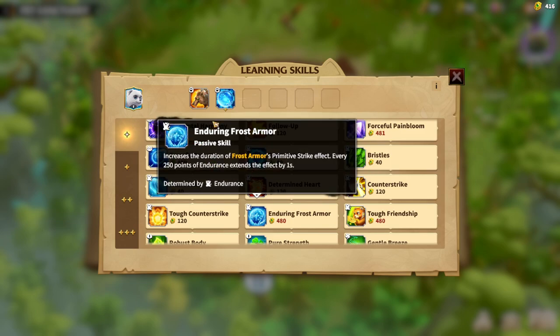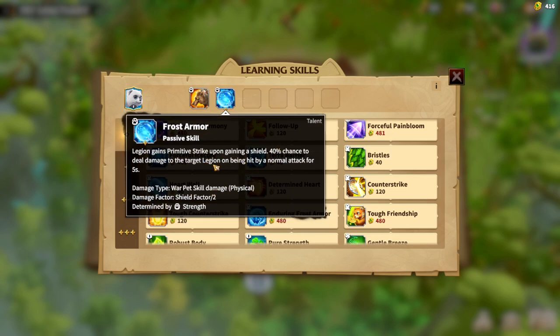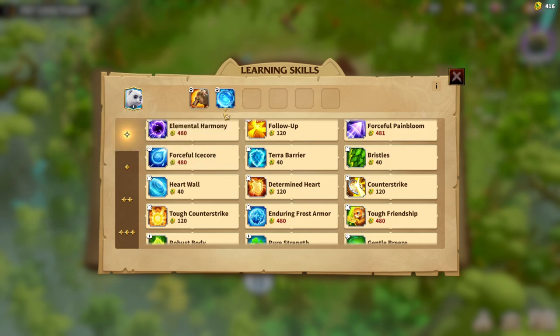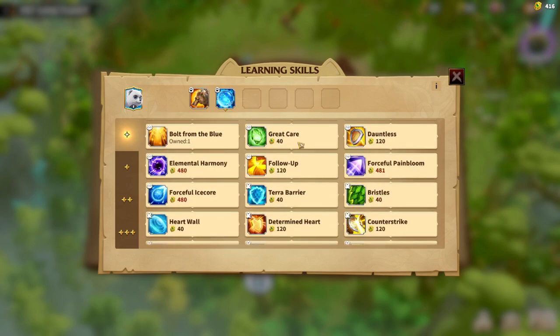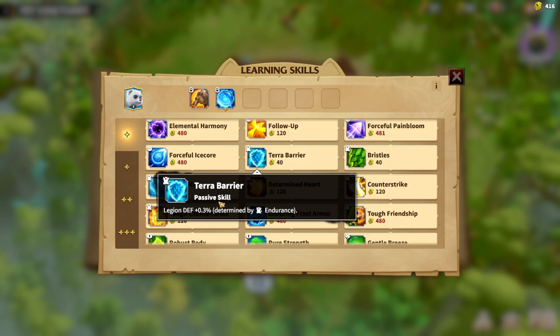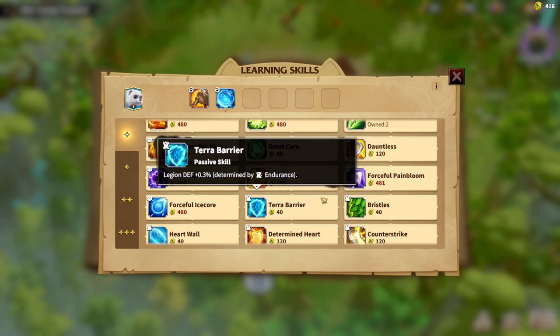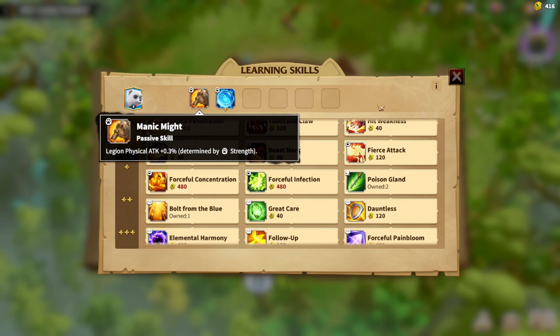Both of these skills use different attributes — endurance and strength — and different attributes give you different stats. With Heart Wall, there is a chance to generate shield every second, which feeds into the Frost Armor synergy. I think Frostbear can be good for Madeline, good for Garwood — any main tank hero will be good for Frostbear. So the first build goes: Frost Armor, Enduring Frost Armor, Heart Wall, and even Terra Barrier can be good because it gives you defense. All skills providing shield, armor, and defense will be good for this build, and a random physical attack bonus is never bad.